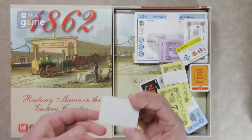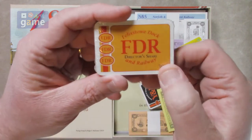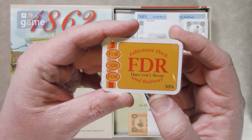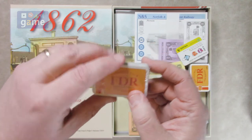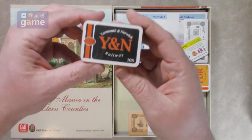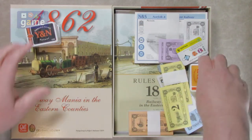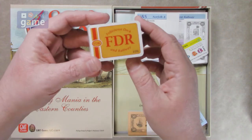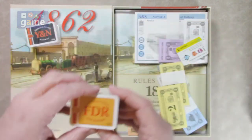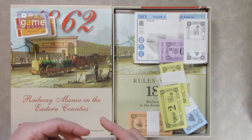So we have what look to be some director's share decks. Felixstowe Dock — we have a few of those. It's a small deck. Here's some more, a bigger deck. Yarmouth and Norwich Railway — small deck. So there's some more FDRs. Shares, I believe. It's nice that they're little cards. Another deck of cards.